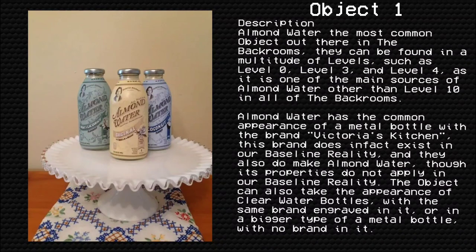Description. Object 1: Almond Water is the most common object out there in the back rooms. They can be found in a multitude of levels, such as Level 0, Level 3, and Level 4, as it is one of the main sources of Almond Water other than Level 10 in all of the back rooms.